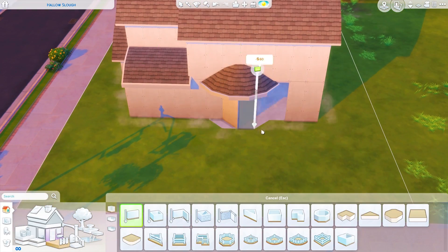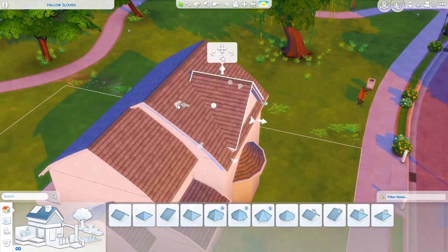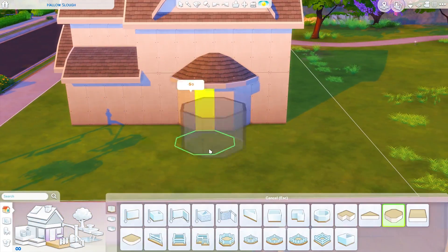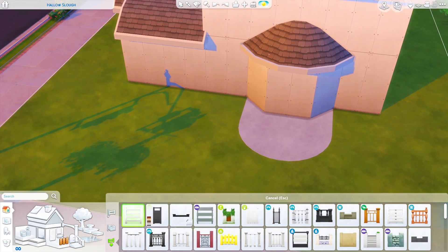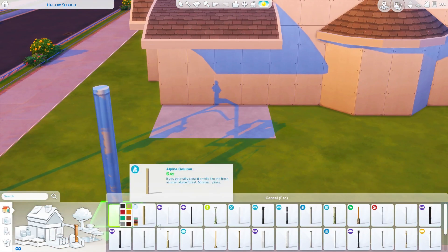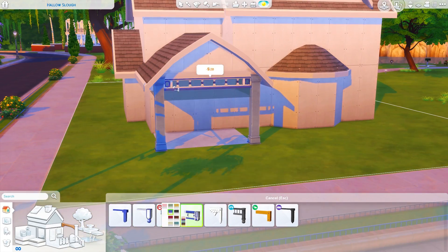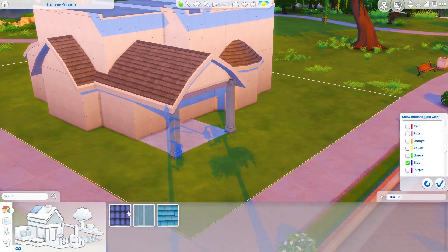Obviously I wasn't going to do pink again. It was a battle between purple and blue, but a lot of the purple stuff looked really similar to the pink stuff, so I went with blue. Blues in this game sometimes look kind of greenish and sometimes kind of purplish, so you get a mix of that. If some things look more on the green side to you, that's why - they're categorized as blue. Sorry if it's not matchy, it drives me crazy too.